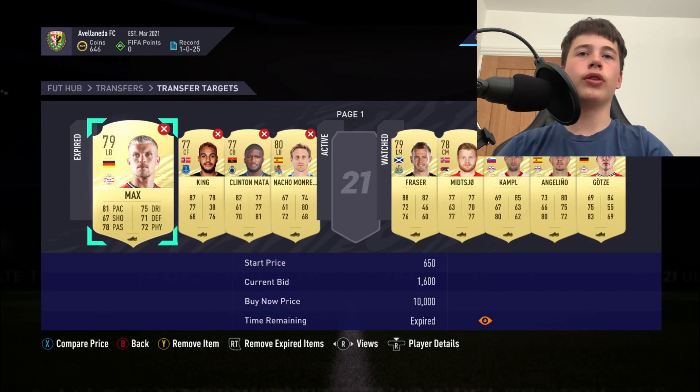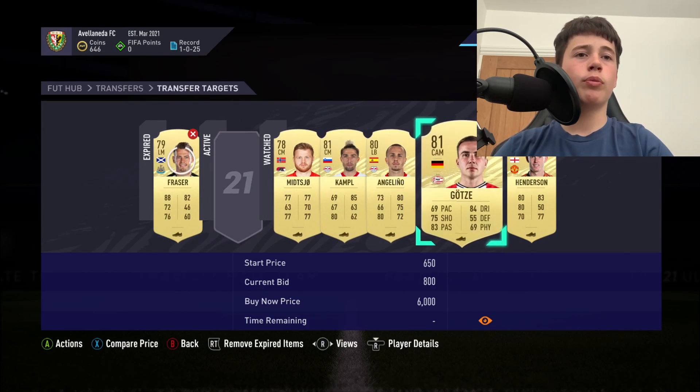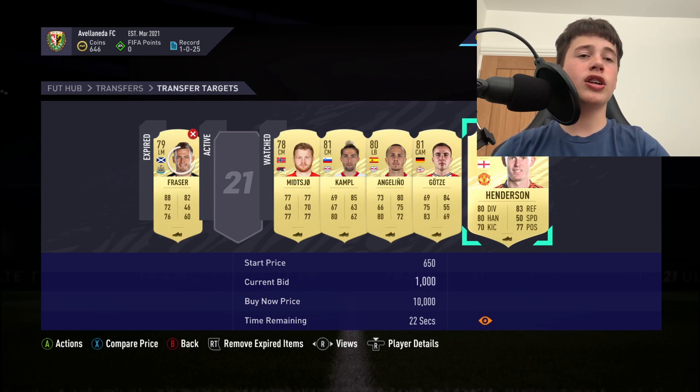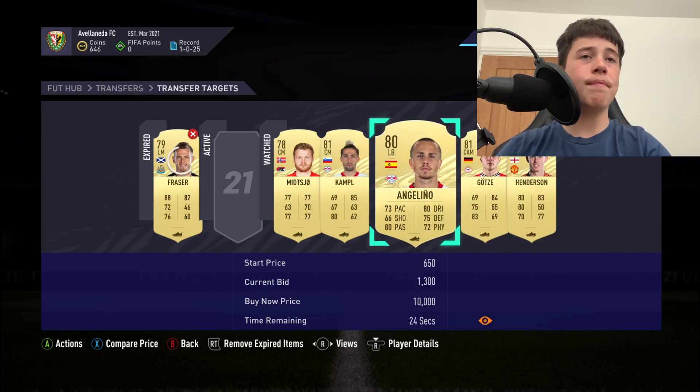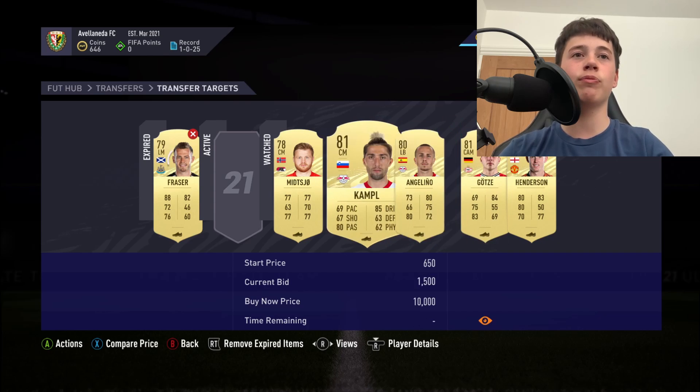Removing the ones we don't want, you can see listings at 1.5k, 1.5k, and 800 coins — so you could have made 600 coins profit on Guerrero there, and around 400 coins profit on another. Guerrero still hasn't been bid on, so you'd have made a lot of money there. At 850 coins, that is so much money if you keep doing this method.